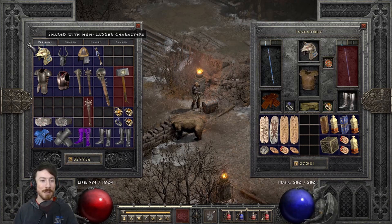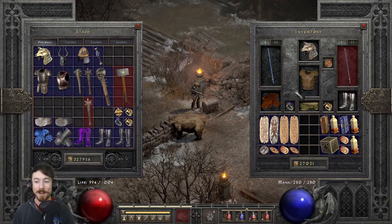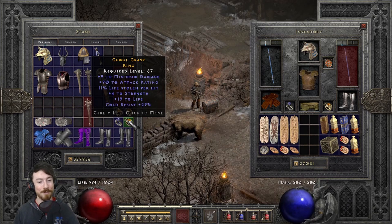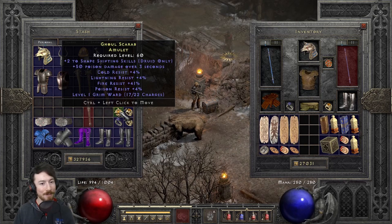My second ring is a personal flavor pick with life steal and poison resistance — it has a chance to cast Poison Nova and Twister, which adds some fun to the build. For the amulet, find something with plus skills and resistances. A good one has plus two to shape-shifting and resistances. The godly amulet is Highlord's Wrath — a staple among melee characters along with Dracul's Grasp, String of Ears, and Gore Rider.